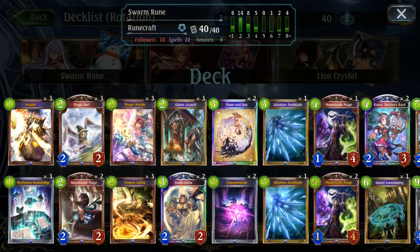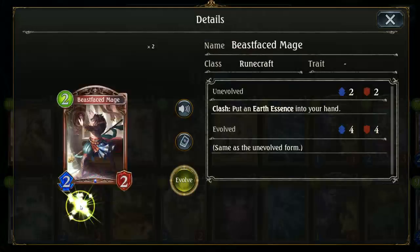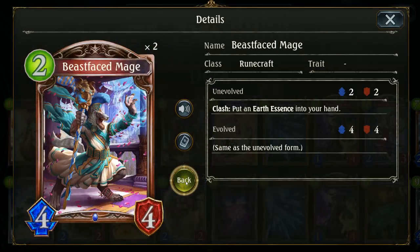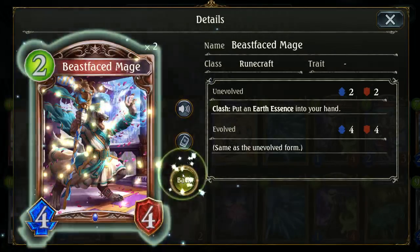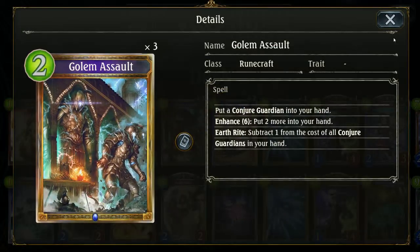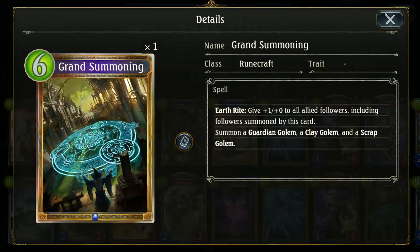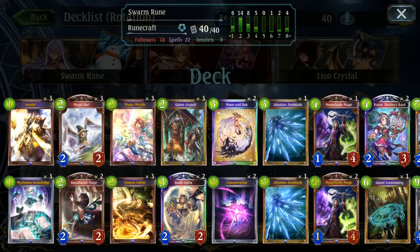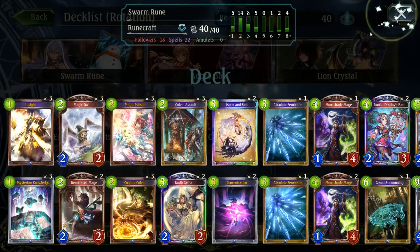Because we did lose the one-drop spell that gives us our earth sigils, I thought why not give just two Beast Feast Mage — although I haven't actually got to use these yet in a game because I just haven't had the chance to. They are quite good if we can pull off at least one as setup for a Golem Assault, Grand Summoning, or Consecration, so running two is completely fine.